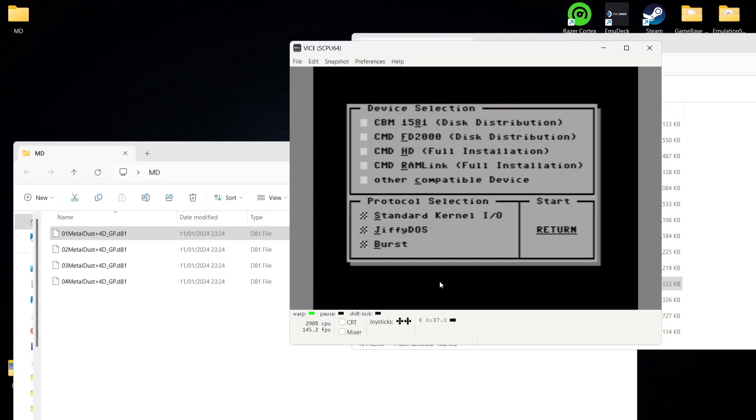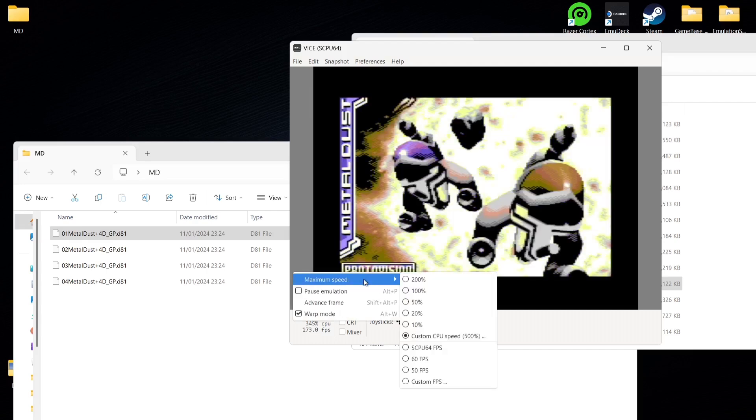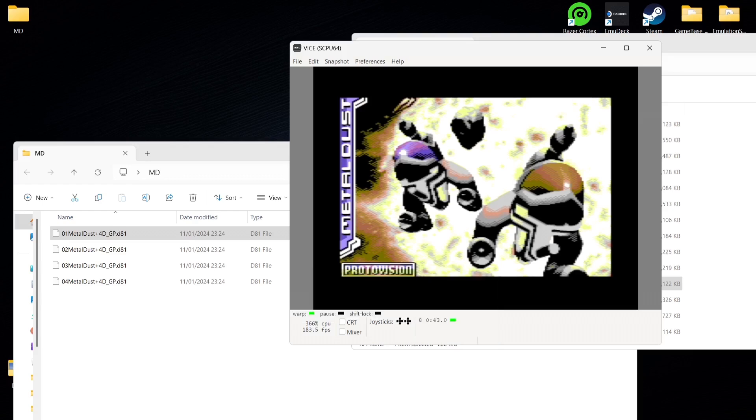This is the part we need to look at. We need to press F here for CMD disk distribution. Press F — you can see each option has an underline under Device Selection. Once you press F, you can then press Enter on your keyboard. This takes a long time to load, so feel free to go to custom CPU and type in your own value — maybe even 1000% — but I'm staying at 500.